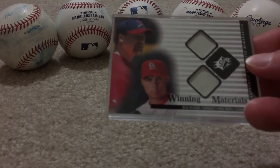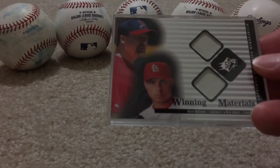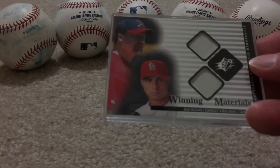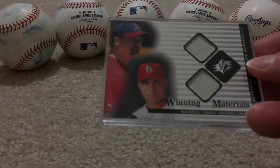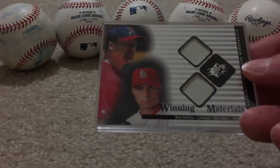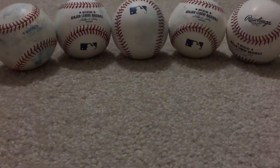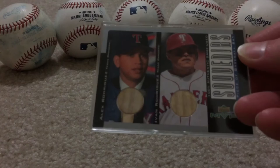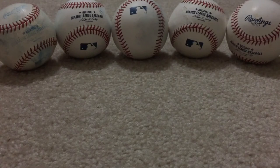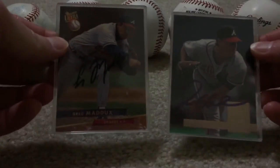I won't take too long going through these — I know your time is valuable, but I want to make this video worthwhile. I'll try to go through them pretty quick, just kind of who the player is and you can see the card obviously. So: McGuire, A-Rod, I-Rod dual bat — it's a neat set. And here in person, Greg Maddox and Tom Glavin from different games.